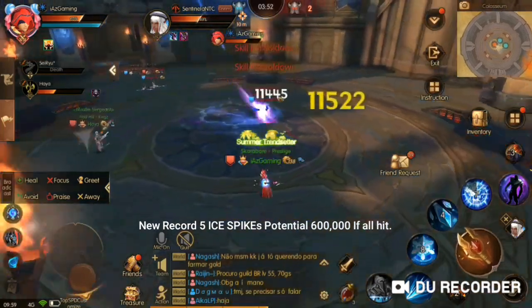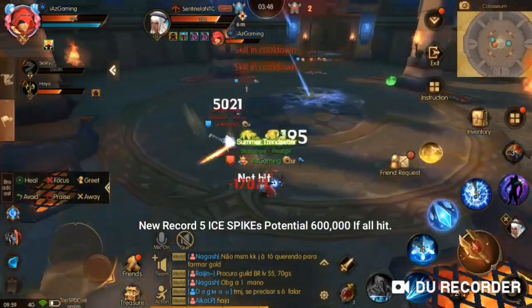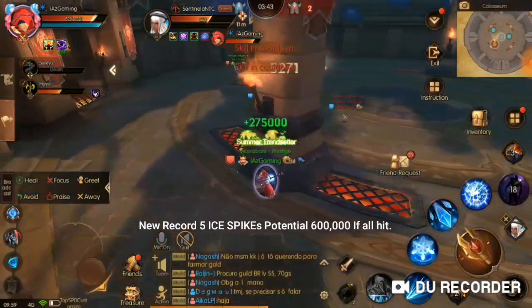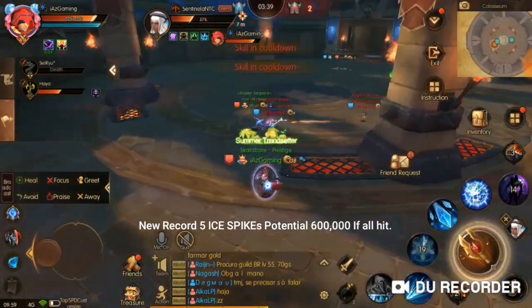Sentinel NTC is chasing me down, he is doing some damage, he got the heal just now. Going to kite backward just a little bit, getting targeted by both — pop an early heal. Am I going to get cut off right here? I am going to get cut off right here.